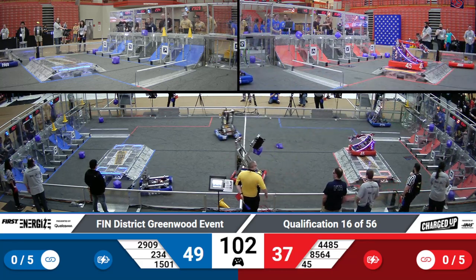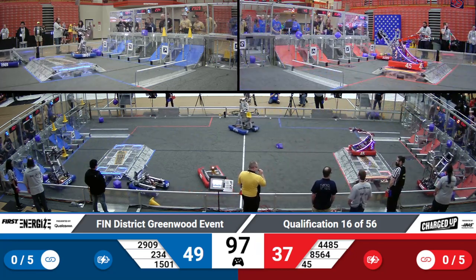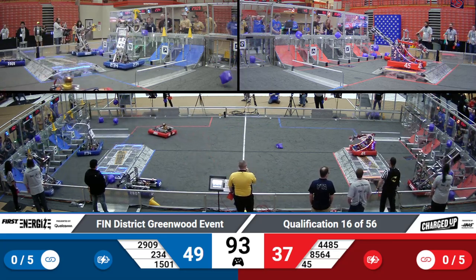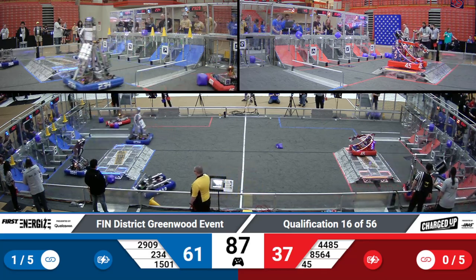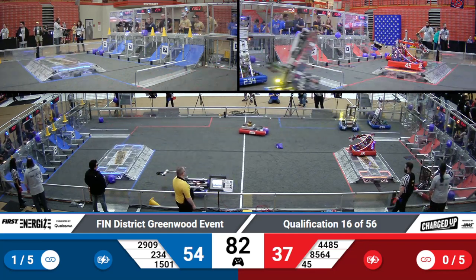2909 on the Blue Alliance — ZebraBots looking to capture a cube. Meanwhile on the Red Alliance, 44 and 85 with a cube in their possession, looking to place that on the middle node. They just miss it, but they do have a link complete over on the Red Alliance side. Blue Alliance also with a link.